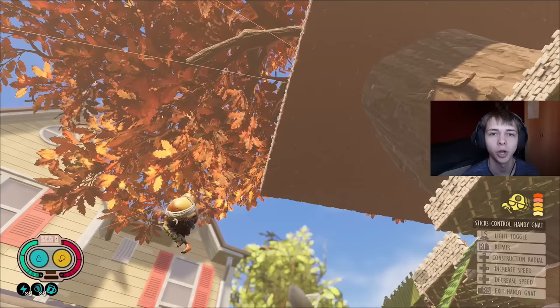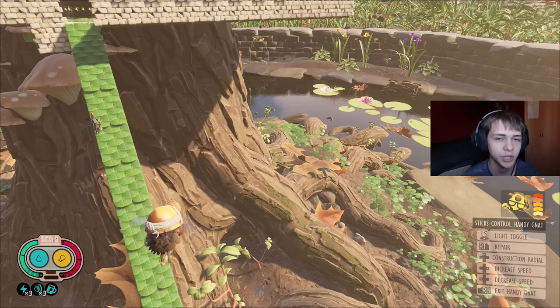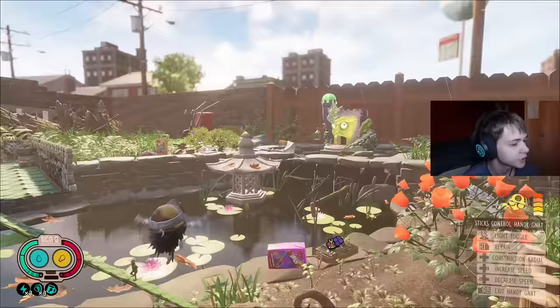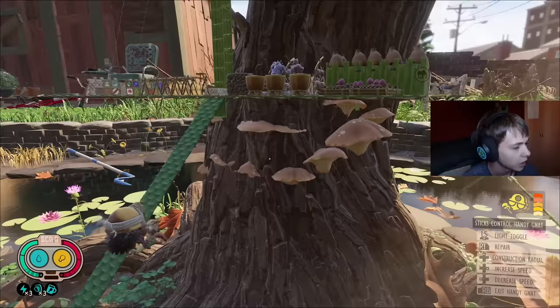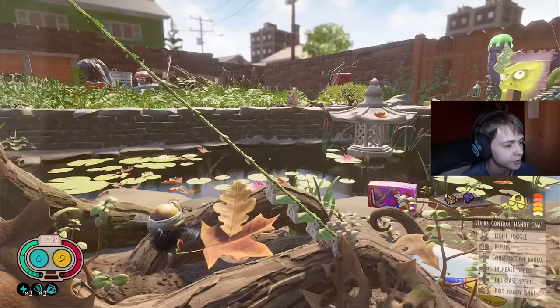Another thing worth noting is you have Burgle nearby — if you ever need to give him chips, claim quests, or need a safe place to rest, Burgle has always got your back. That lab also has a water container inside with infinite water. Overall this is a solid base location — it's very central on the map, though the main disadvantages are that some resources like pine cones and lint aren't that close by.